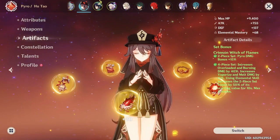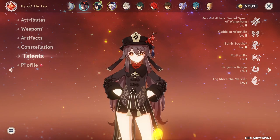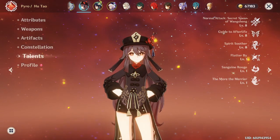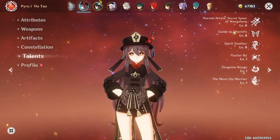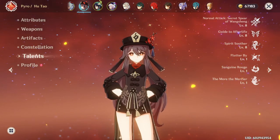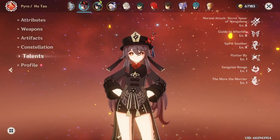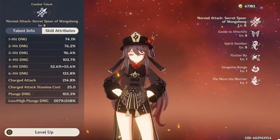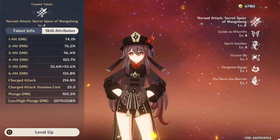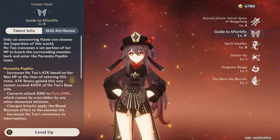Before getting into the showcase, let's have a look at her kit. In terms of talents, she has them all the way up to level eight. I believe that talent priority would change depending on how you aim to use her; however, I would generally recommend leveling her autos first, followed by her E skill and then her burst. Her autos have quite good scaling, especially her charge attacks, which will be somewhat the focus of a main DPS for dealing huge bursts of damage.